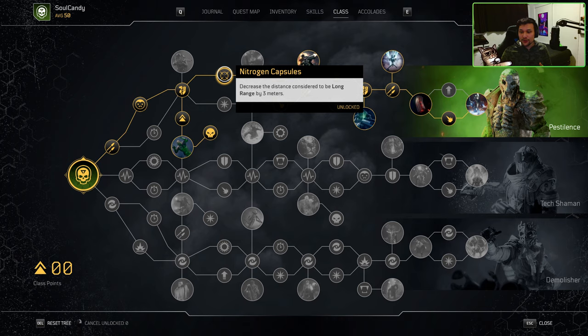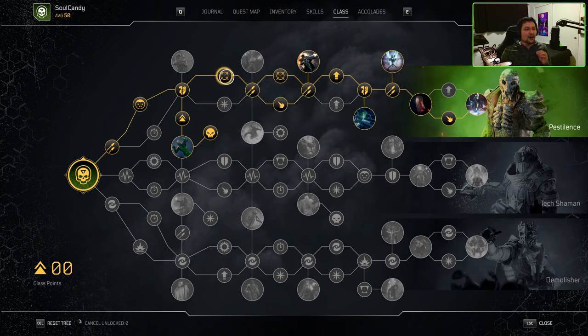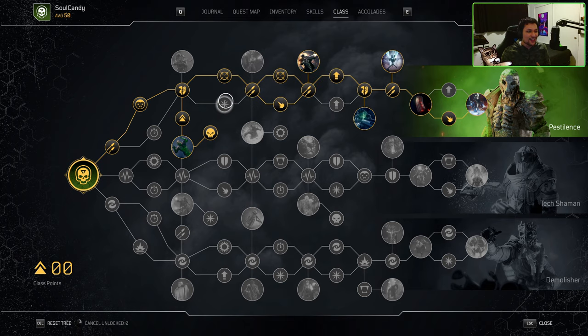Heading back to the top part of our nodes, we have a choice between Nitrogen Capsule, which decreases the distance considered to be long range by 3 meters, or Toxicologist, which makes Toxic last 30% longer. We 100% choose Nitrogen Capsule, because earlier I mentioned default long range being 18 meters and above. With this node, it decreases what is considered to be long range for Technomancers from 18 meters to 15 meters and above — meaning we can be closer to enemies and still deal all of our long range damage bonuses. Toxicologist is pointless here because Toxic already lasts more than long enough for us to utilize all the damage bonuses we get from it.